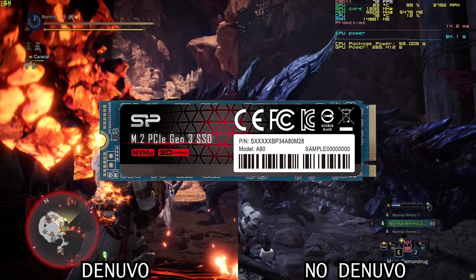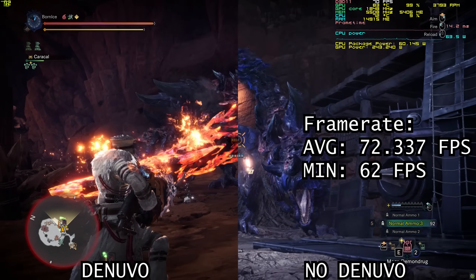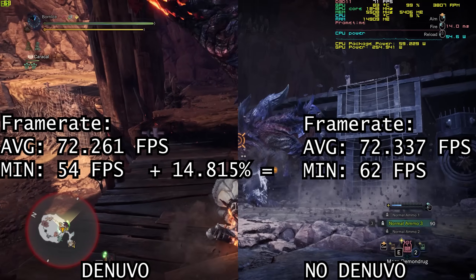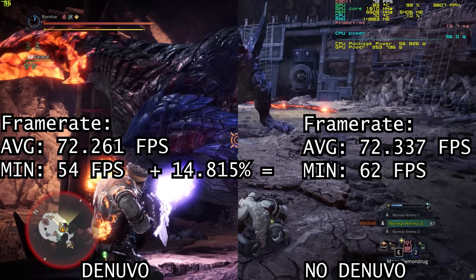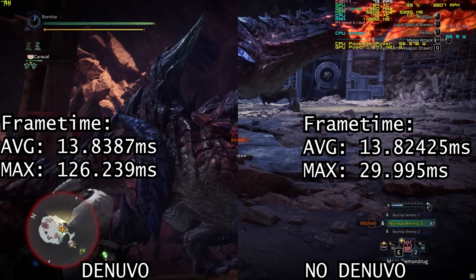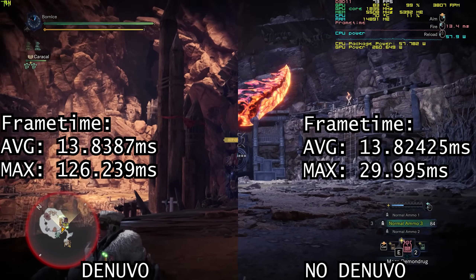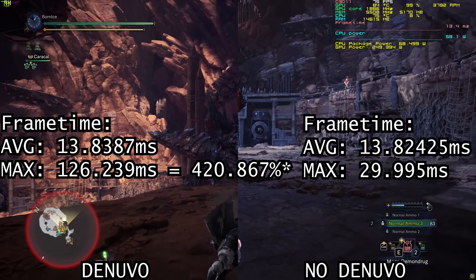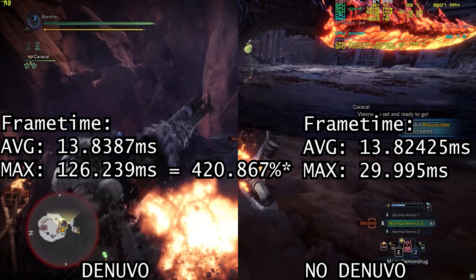This is the only game tested on an NVMe SSD, which could explain the rapid loading times. The unprotected EXE measured a minimum of 62 frames, a 14.815% improvement over the Denuvo build's 54 frames. There was little improvement in average frame rate and frame time, though the maximum frame time differed significantly: the Denuvo build's longest stutter lasted 126.239ms, 420.867% as long as the unprotected build's maximum of just 29.995ms.